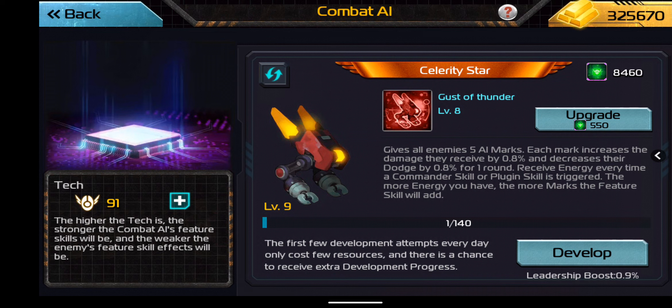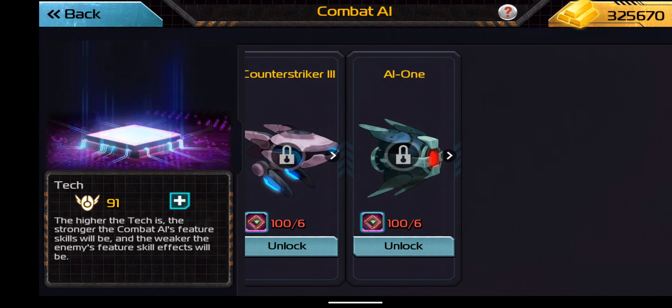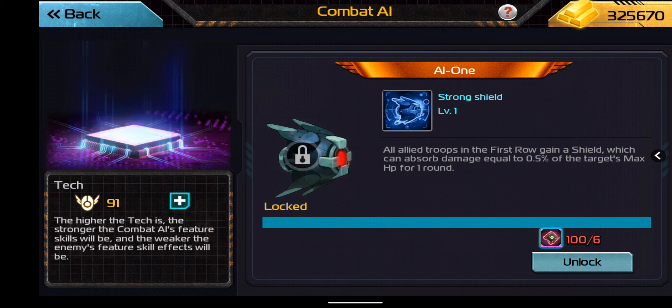Let's take a look at some of these different ones. Starting with the AI One — the skill is Strong Shield: all allied troops in the first row gain a shield which can absorb damage equal to 0.5% of the target's max HP for one round. Every level that goes up, that 0.5% will increase, so at level 10 it's at 5%, level 20 it's at 10%, etc. That looks like a version of Hancock's shield, but it can be triggered multiple times — it's only the front row though, so it's just a little bit different.